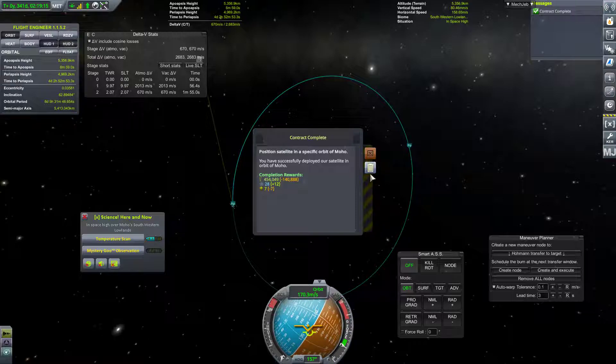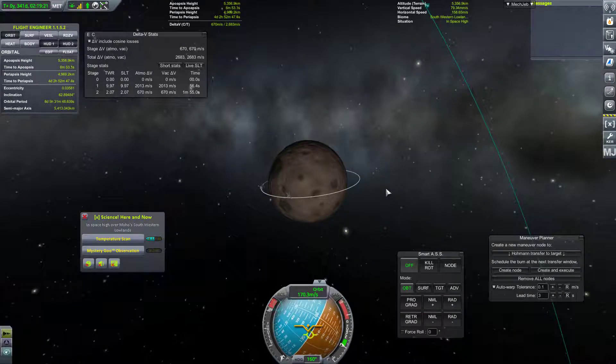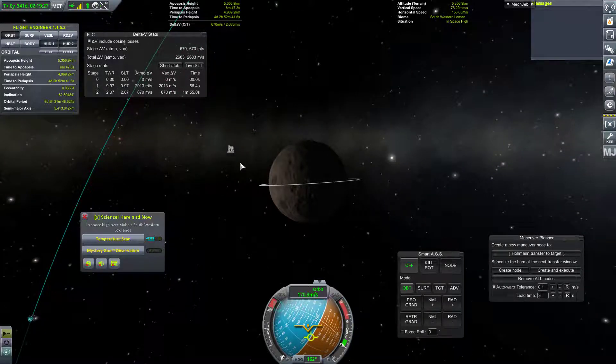We've successfully deployed our satellite in orbit of Moho. And with that, I think we're largely done with Moho. So let's start moving on and putting our eyes towards Eve and its moon Gilly, which we'll get to in the next episode. See you all then.